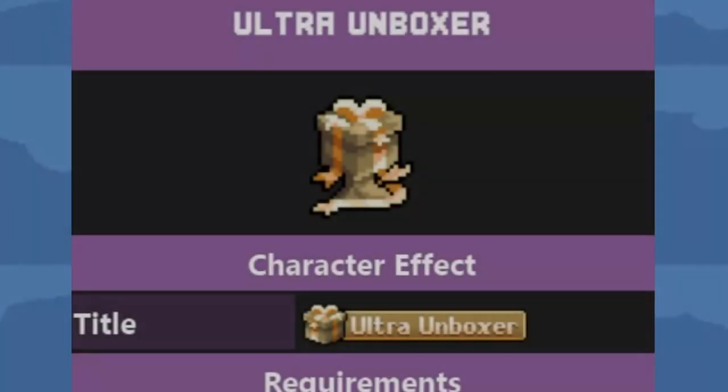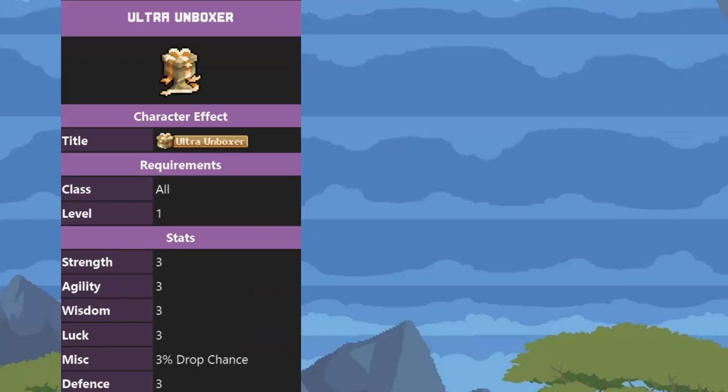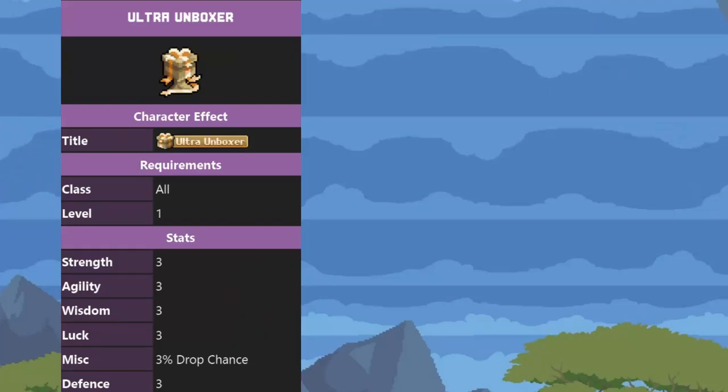Then we have the Ultra Unboxer. I have plenty of videos trying to get this one — I think we're up to 19 at the moment. You get it from the guild boxes, and it gives you 3% drop chance. So it's nothing special, but it's also not bad. Drop chance is pretty good to have, especially if you're trying to farm a specific item. Maybe if I had this one, I could get the Lucky Lad.